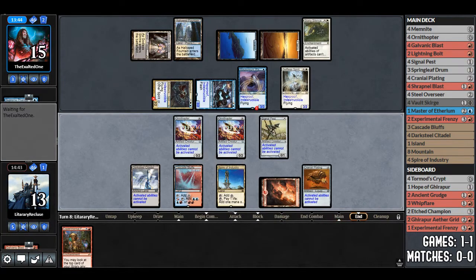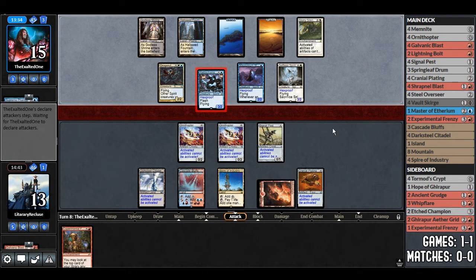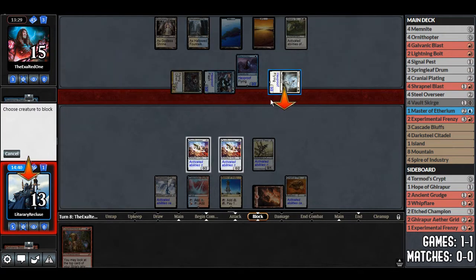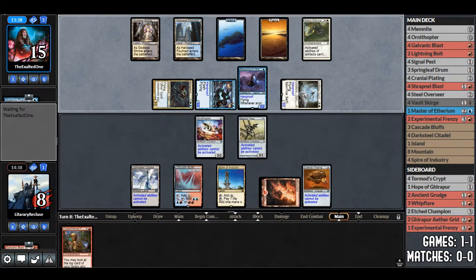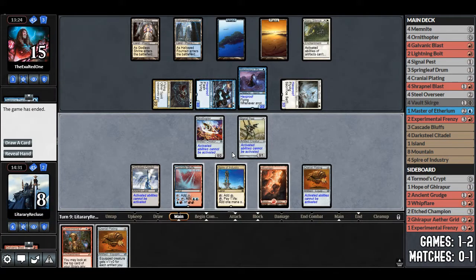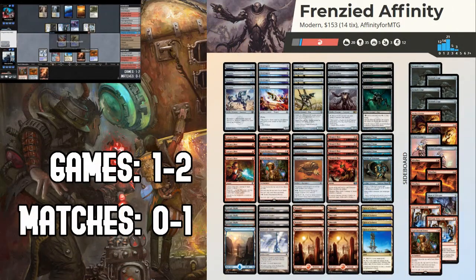Opponent kills the Steel Overseer and passes. Opponent has 10 damage in the air if they attack all out — they do not attack fully. We block one to try to stay alive, but this is looking pretty bad. We draw Cranial Plating — and concede. That is so disappointing. Were we going to draw a land? Of course we were. That's a bummer. We saw Experimental Frenzy and what it does in game 1 — it won us a game we absolutely should have lost. We should not have beaten Esper Spirits in game 1.